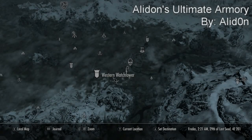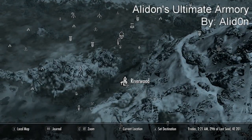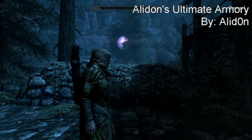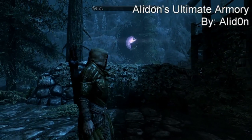Coming in at our number 4 spot we have Allodon's Ultimate Armory. To get there, all you have to do is travel to Riverwood and then look to your left and you'll see a giant portal, as you can see right here. You go through the portal and you get to the armory.